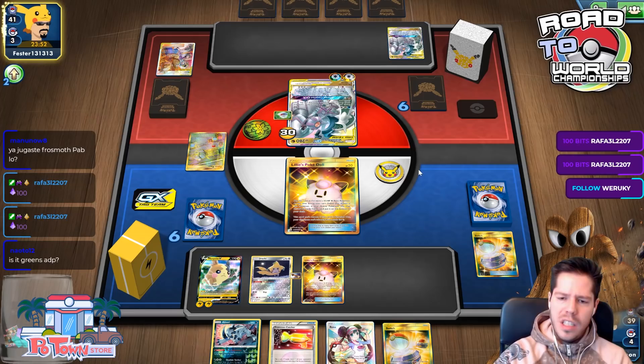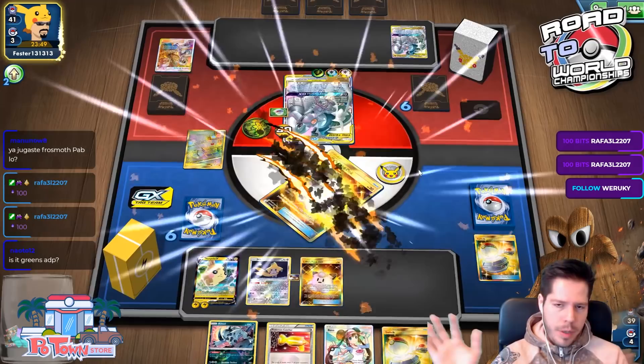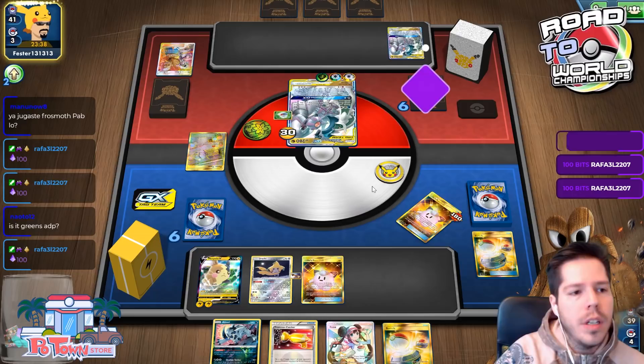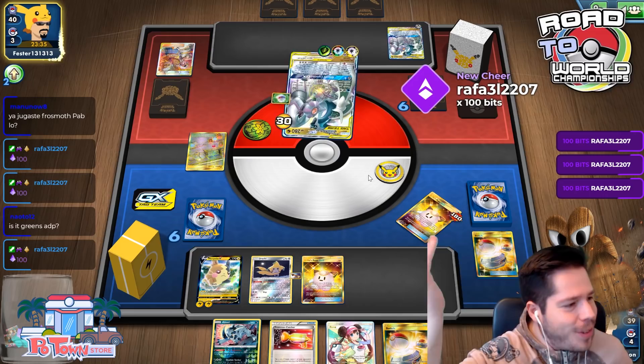Does my opponent have Green's into double Custom Catcher into KO on Morpeko V? There's just a Grass Energy and Ultimate Ray — perfectly okay by me. I generally think Choice Helmet is a bad card — it should be Big Charm because it doesn't reduce damage from Pokémon, so overall it's not fantastic.